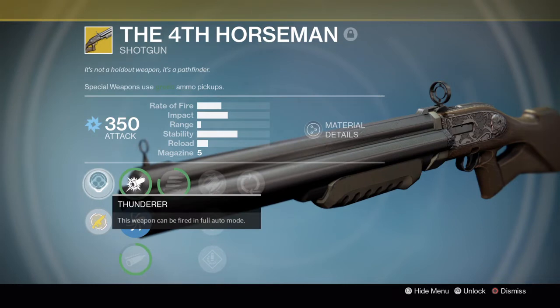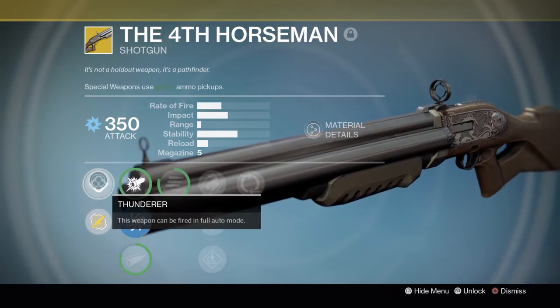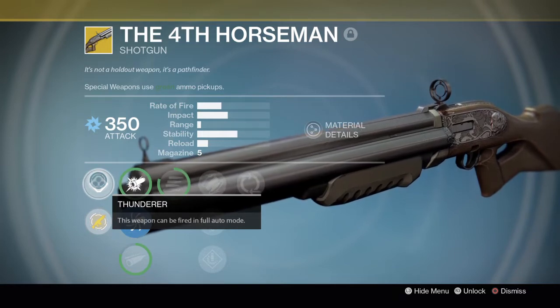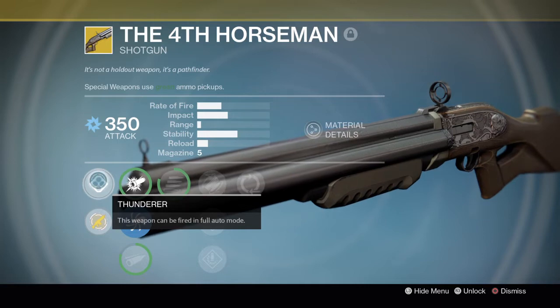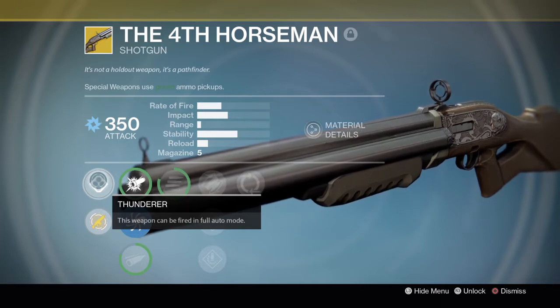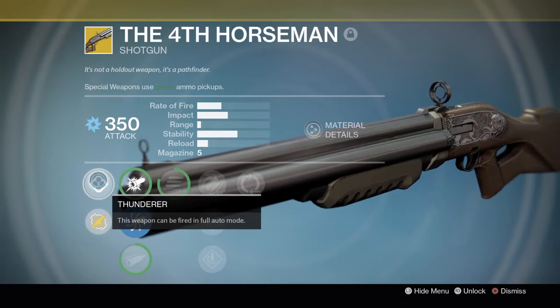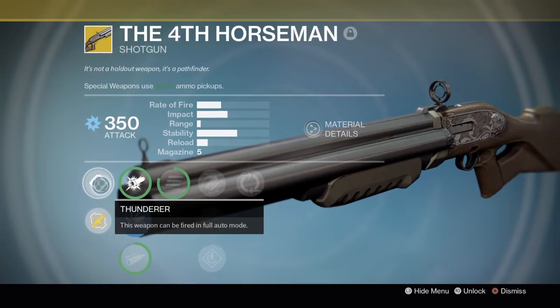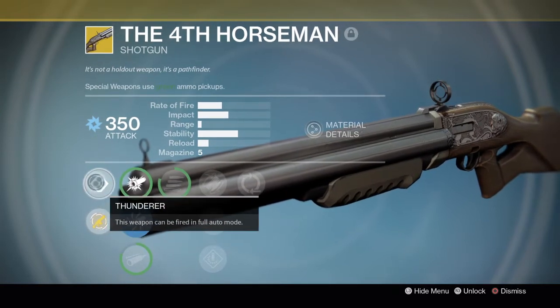The first perk is Thunderer — this weapon can be fired in full auto. That was unheard of at the time in Destiny 1 compared to other weapons. We now have the full auto holster or full auto mod in Destiny 2, which came out a couple of seasons ago, but back then not many weapons had full auto — especially shotguns.